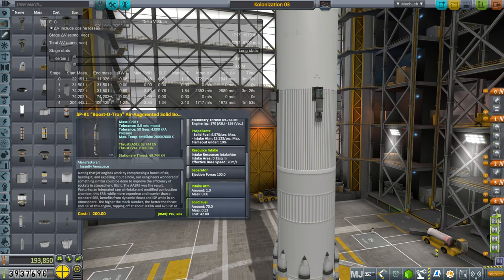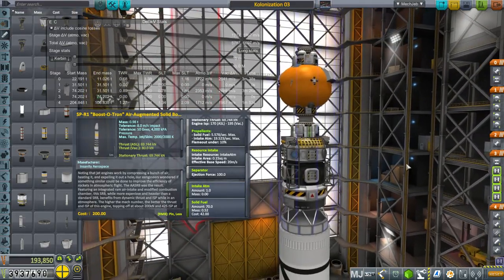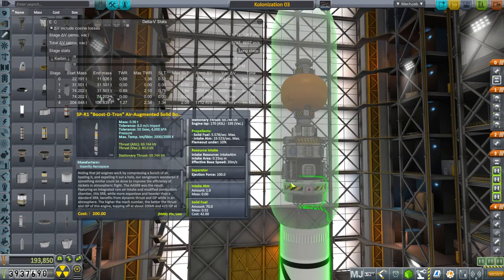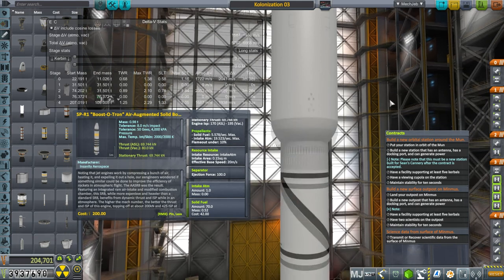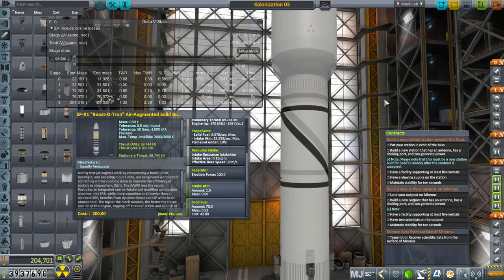There's some staging error here, so let me sort that out. We do have a station on its way to the moon — it's the cupola module — to fulfill the contract to build a new orbital station around the moon. That will be attached to the existing station at the moon, but right now it's just on its way. We will also try and take care of a new surface outpost on Minmus, but let's get this launch going first so that finally our moon base will be fully operational.